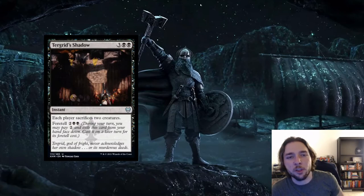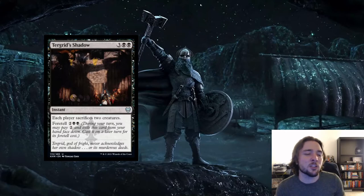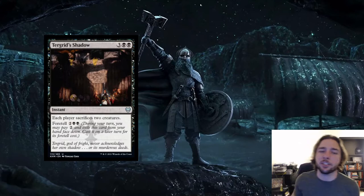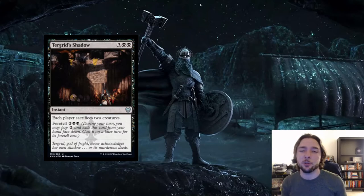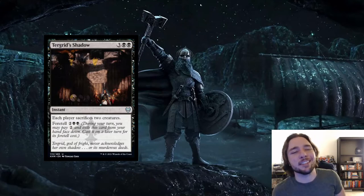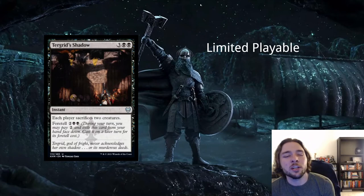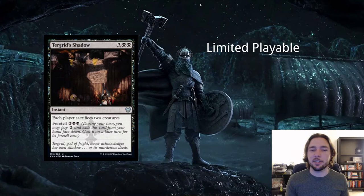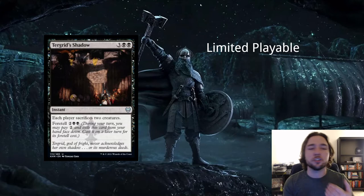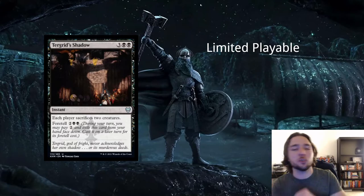Next card is Turgrid's Shadow — 3 and 2 black for an instant: each player sacrifices 2 creatures. You can foretell this one too, though oddly it costs more in total if you do — you foretell for 2 and then pay 2 and 2 black later, totaling 6 instead of just casting it outright for 5. Either way, way too slow for constructed formats. In limited it's okay as a catch-up card — if you're behind on board state and you have no creatures while your opponent has 2, that's a huge tempo turnaround.